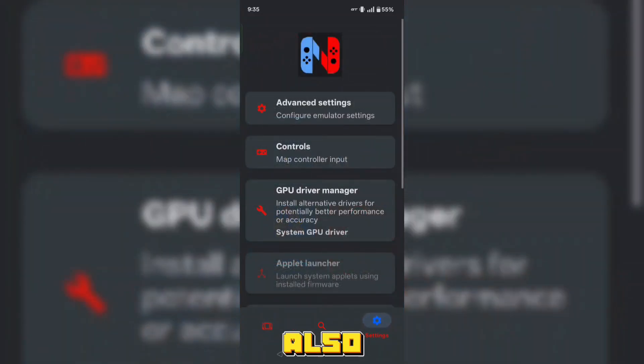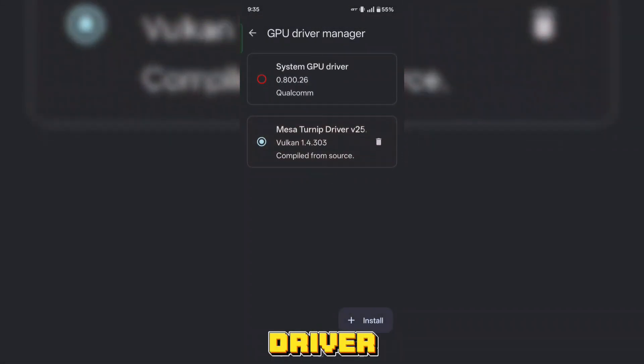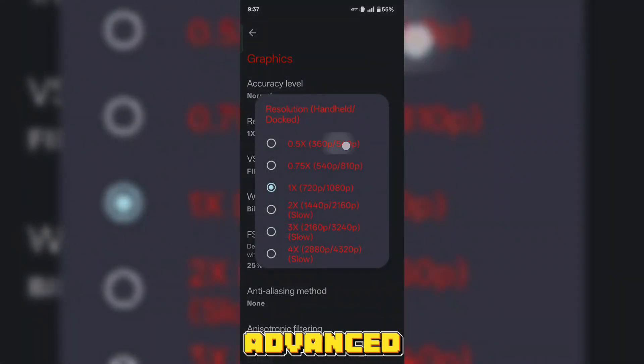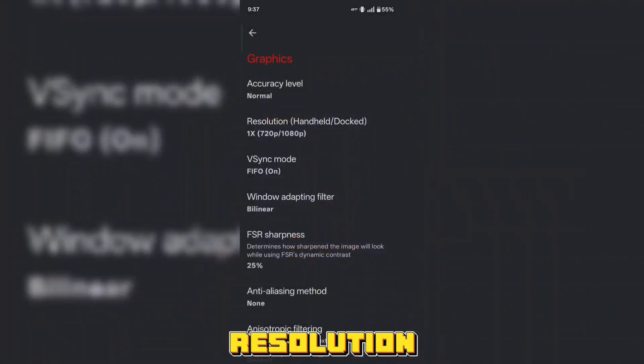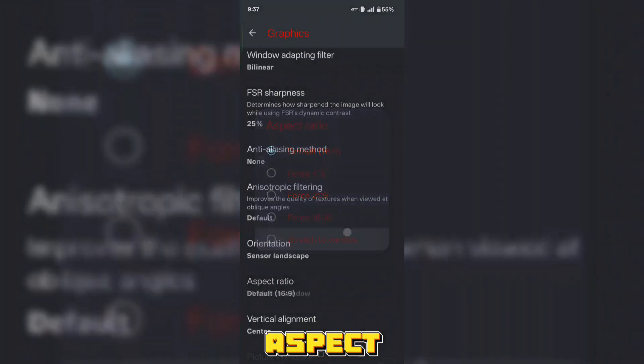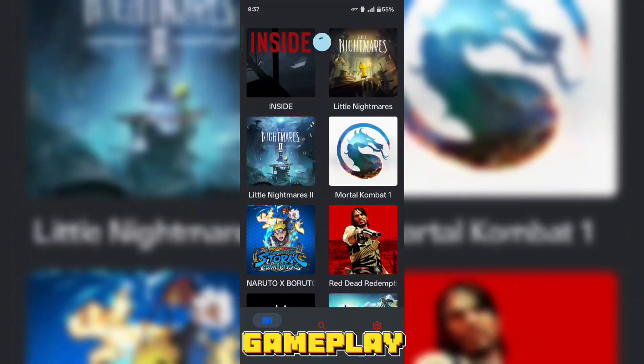Now, before running the game, you can also add Turnip drivers for Snapdragon devices here. But if there is no suitable driver for your device, you can also run games with a system driver like me. But with system drivers, you may also see graphical glitches in some games. Apart from that, you can also set the resolution in advanced settings here — the lower the resolution, the more stable FPS you will get. Then you have to set the aspect ratio to stretch to window. Now you are ready to run the games. Enjoy your gameplay.